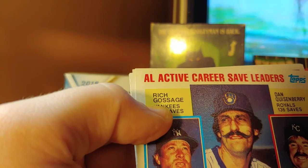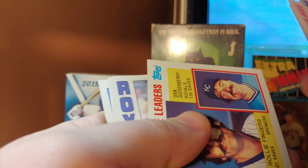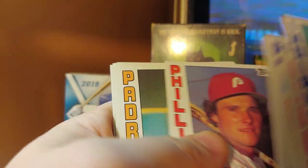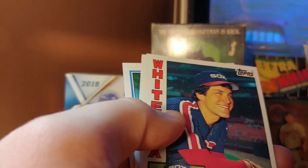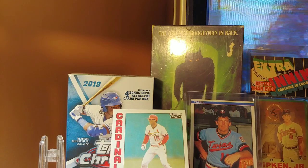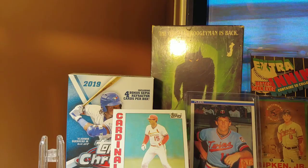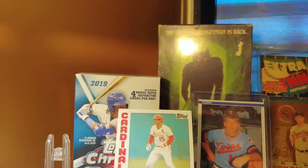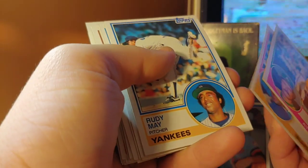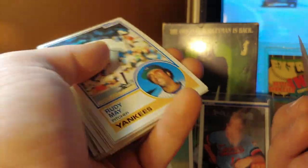Got a Rollie Fingers, Quisenberry, and a Gossage — mustache city over here. Quisenberry looks like his breath smells like cat food. Enos Cabell, George Bell, Steve Garvey — so a few more common cards. Now let's get to the top-loaded cards which there are some really good ones in there. I can't recommend his channel enough.